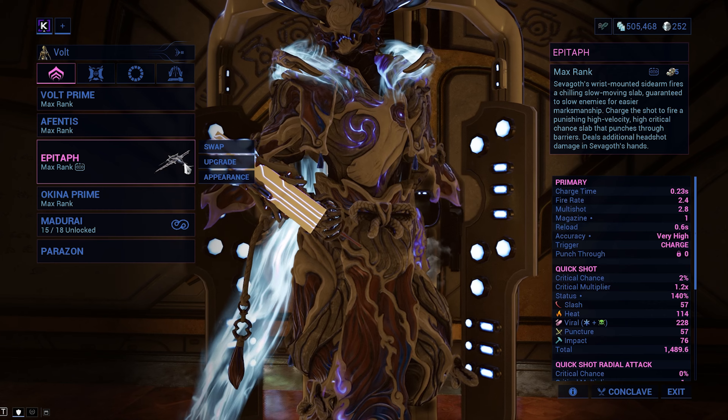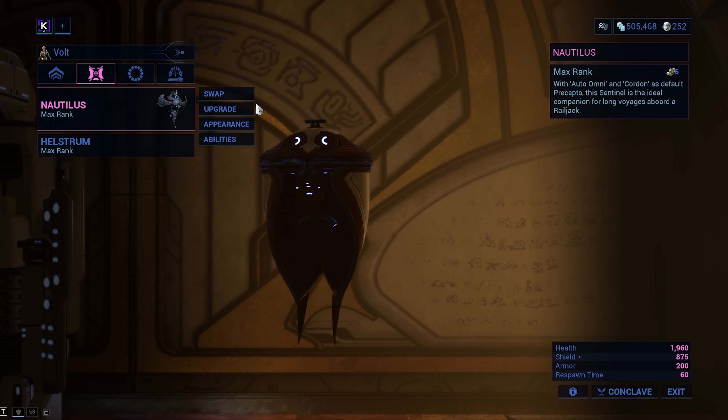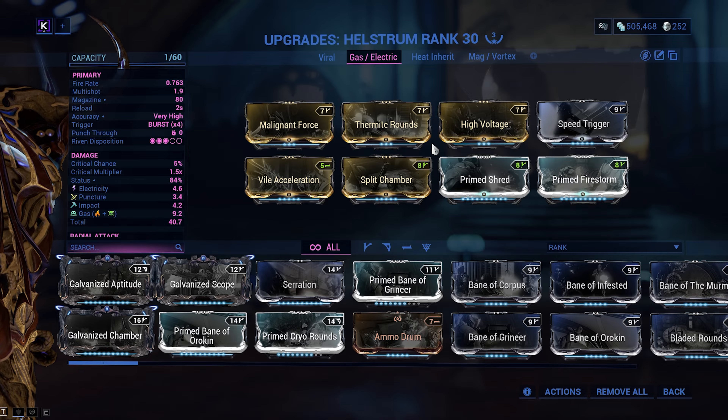Primary and secondary are irrelevant here. This build can take anything you throw at it. Focus School is free, but for a companion, Nautilus with Cordon and Manifold Bond is great. Use it with a Helsterm and Duplex Bond to spread even more statuses for Condition Overload, and you are set.